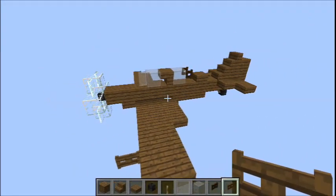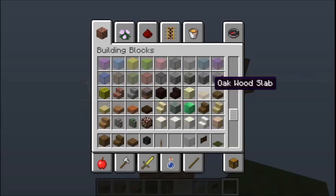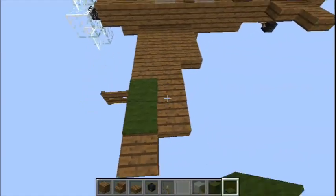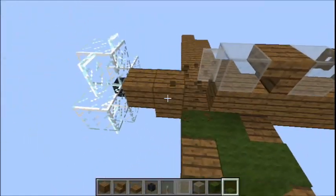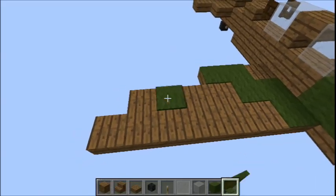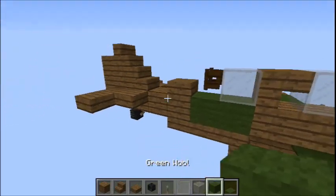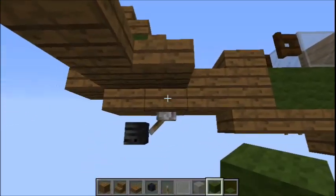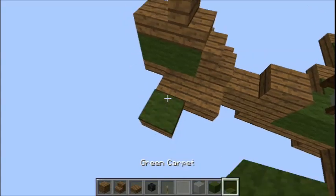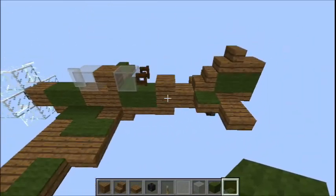Now we can move on to the camouflage. Go ahead and grab some green carpet and green wool, and just apply it in whatever way suits you. Bear in mind we're not done with the tutorial yet - we've still got to add the banner. Also be careful if you're breaking this block because you're going to take out the lever, and if you're placing carpet, don't place it where the banners go because you can't place banners on carpet.